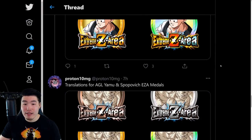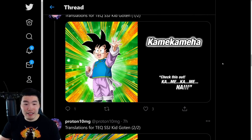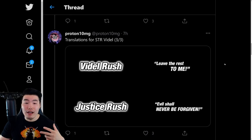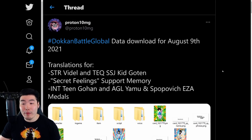That pretty much does it — those are, as far as I can tell, all the assets from this data download. Basically the Videl Dokkan Fest banner along with Kid Goten, and then the Extreme Z Awakenings for Yamu and Spopovich, and also the INT Gohan slash Saiyaman. And of course the new support memory too.